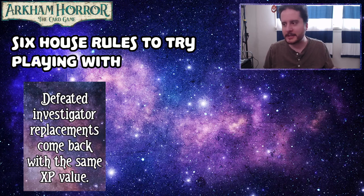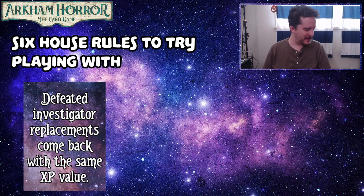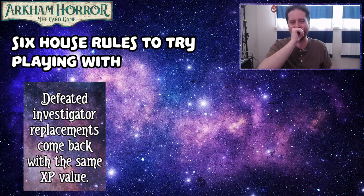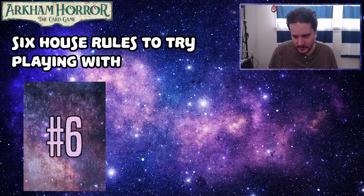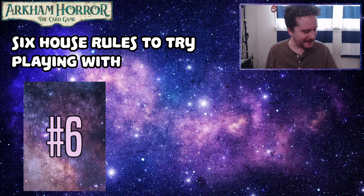Personally I'm a masochist — I love when investigators die and I like starting with level zero decks. I went into a final scenario with a level zero Lola deck in a draft and it was a great time. However, not everyone's like me, so this can be a way to allow that player to still feel like they're contributing without feeling like they lost too much. I remember there was one time when you and I both got eliminated in a certain campaign and it really sucked when we both had to change our game plan to different seeker investigators. Sometimes you just don't make it out. But my batting record is much improved — I've started playing cards like 'I'm Outta Here' and getting those Adaptables.